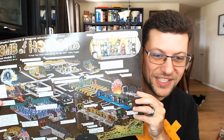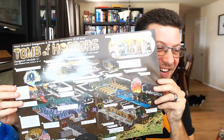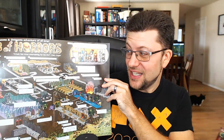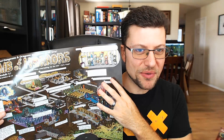So you just saw the picture of Tomb of Horrors — this is the actual Tomb of Horrors illustration done by Jason, and I fucking love this so much. The art style is incredible, it's so much fun. This one is 13 by 18 — it's the smallest of the illustrations, and all of them are designed almost like a roguelike but with a D&D party.